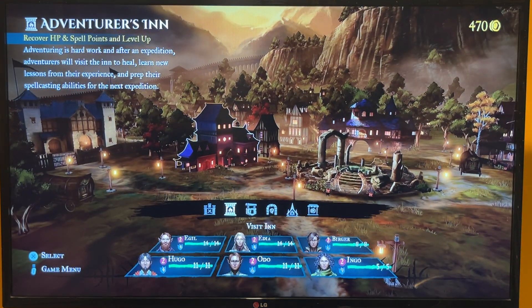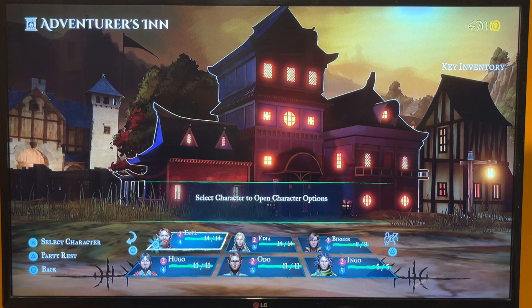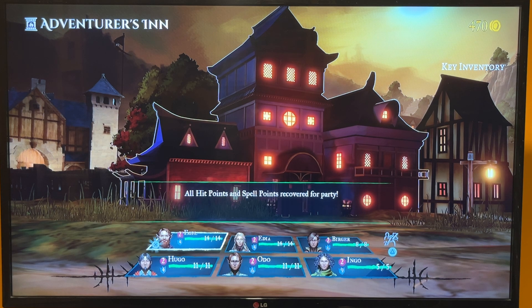Normally you'd go to the Adventurer's Inn. With this one you can rest the whole party if you hit triangle instead of each individual character, so it kind of speeds it up.